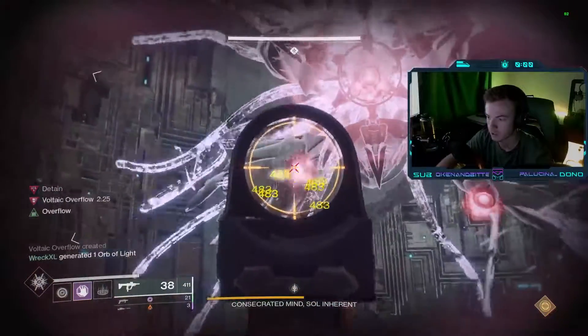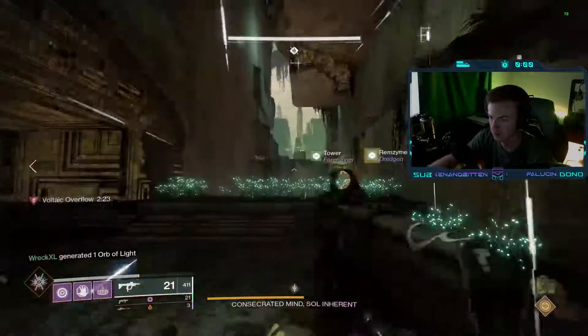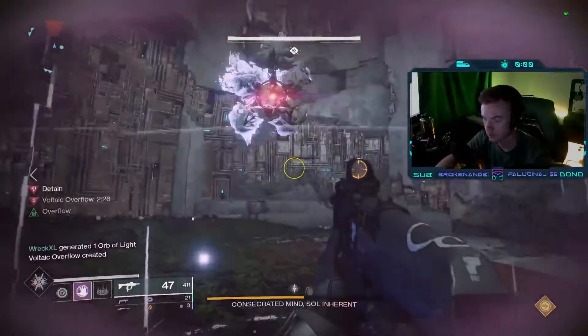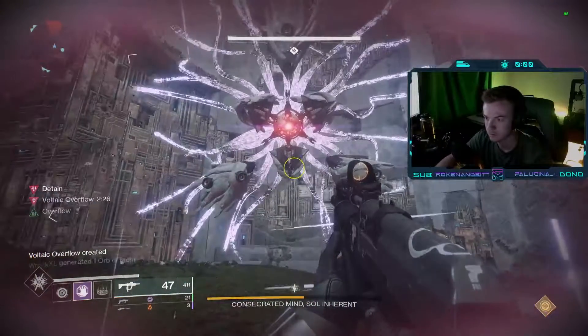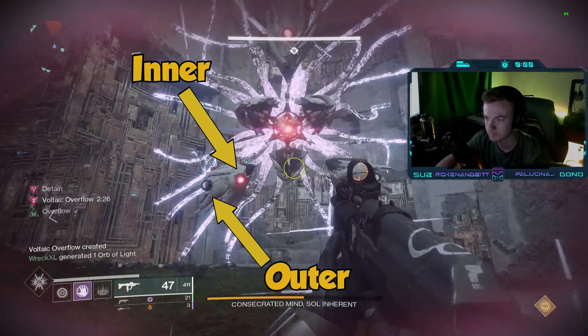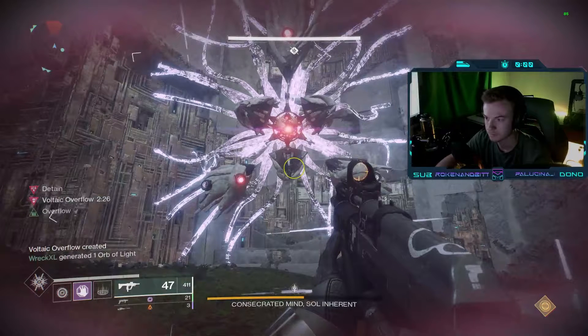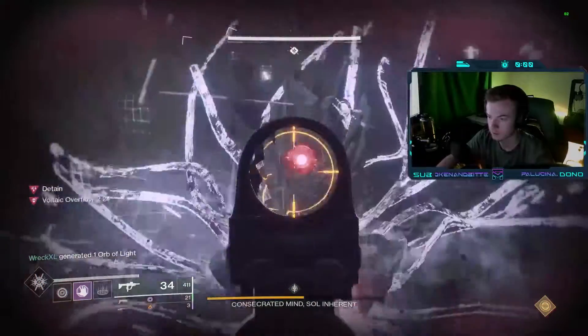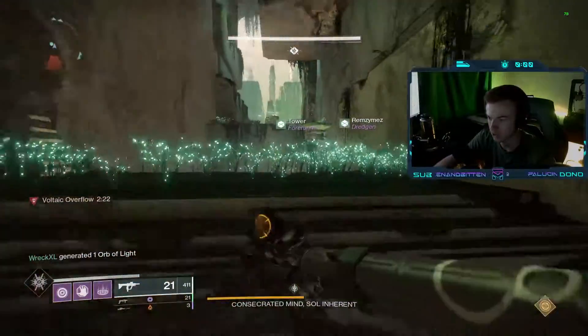One of the three players on the Eyes team will jump into this stack and become frozen. The other two players will get on both sides of the frozen player — one on the left and one on the right. Shortly after the stack is picked up, the boss will expand showing three different flaps, each containing an inner and an outer eye. The frozen player will see which of these eyes are glowing red and which are not, and it is their job to call out whether the inner or outer eyes are glowing.